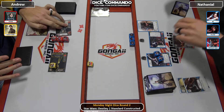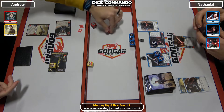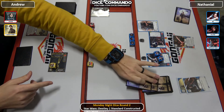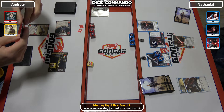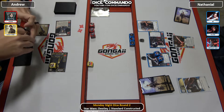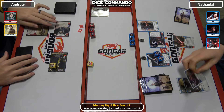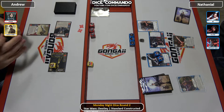Rolls pretty well — Jyn's going to take a beating. Now, do you remember the blaster has redeploy? So we have triggers for days here. First, Andrew will look at the top three of Nathaniel's deck — he'll get to put them back in any order he wants. And he'll mill one for Jyn. The question will be what he'll do with the pistol, because he can re-roll or mill. He mills one for Jyn.